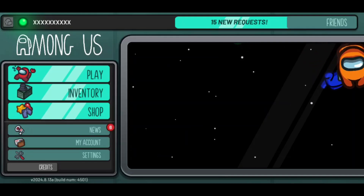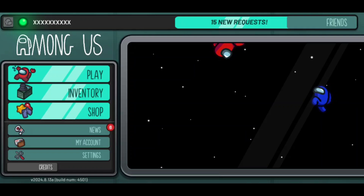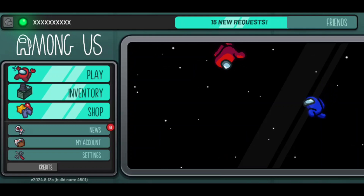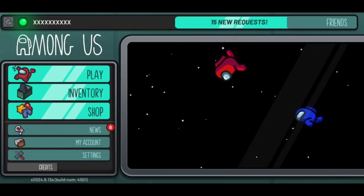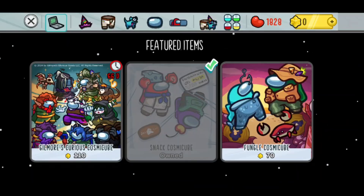In this video I will show you step by step how you can get a free Cosmic Cube on Among Us and get free in-game items. So first of all what we need to do once we are on the main homepage of Among Us right here, we can click on shop and then we want to go to the Cosmic Cube tile.